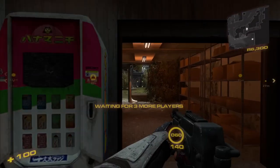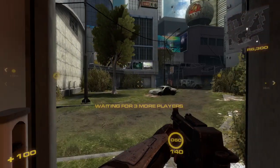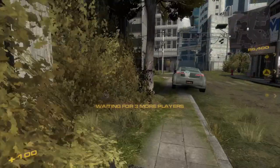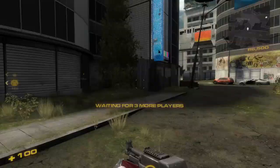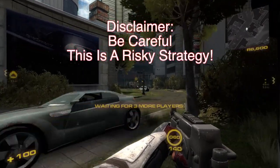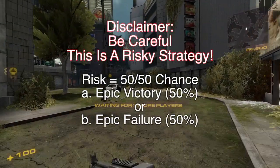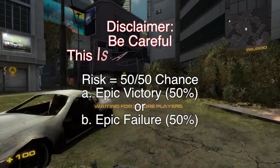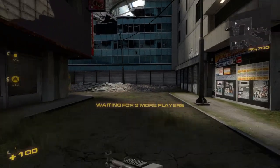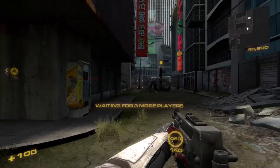There are going to be some problems with this because it is a very risky strategy. As you can see, they can come right here — they have a wide range of all of your structures that they can pop off. Not to mention they could actually stand over here on this corner and try to come around and shoot structures down as well. Please, this is a disclaimer: be careful. This is a risky strategy — there's only a 50-50 chance of victory.